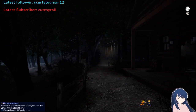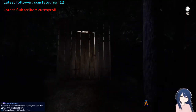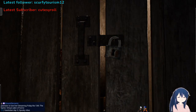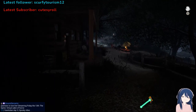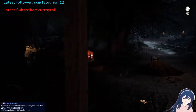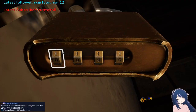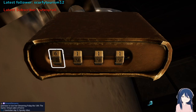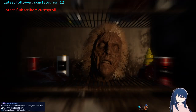From here we gotta go to the shed. Grab the shovel, and we need to enter a code on this fridge — the code is 5312. Ta-da.